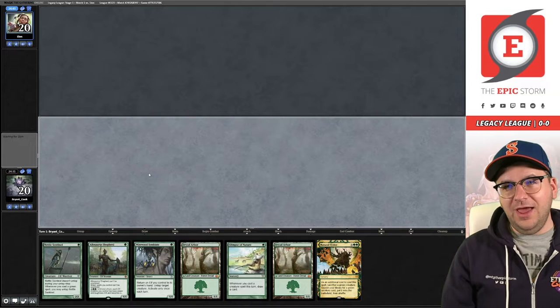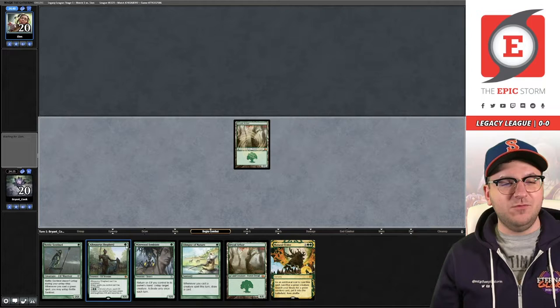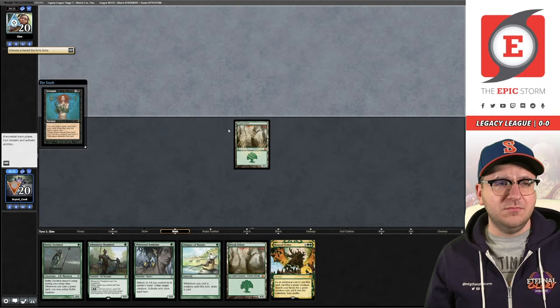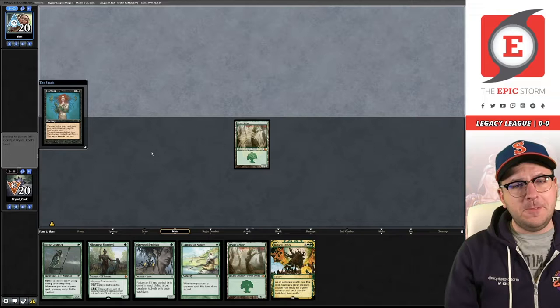My name on Magic Online is Bryant Cook. I imagine people are going to ship creature removal. Chancellor of the Annex - okay, that actually hurts quite a bit. But this Allosaurus Shepherd could help us get through it. Reanimator is probably not a matchup we wanted to queue into with Elves. We do have Endurance on the board but I don't know if that's going to be good enough. They're unmasking - if they're smart they'll take the Allosaurus Shepherd, because it allows us to play through the Chancellor without ever paying the tax.